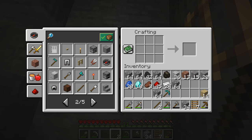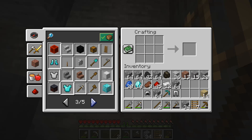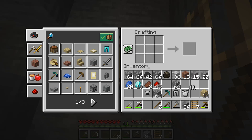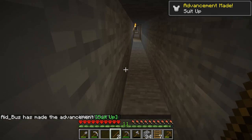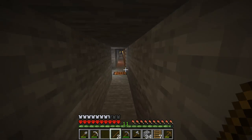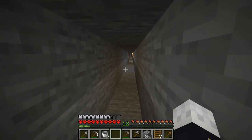We should make some iron armor — we can make a helmet, some pants, a chest plate — and we have exactly enough for a full set of iron armor. Let's put that all on so we're protected. Oh, we still need more iron for a bucket, and we need four obsidian so we can get an enchantment table.